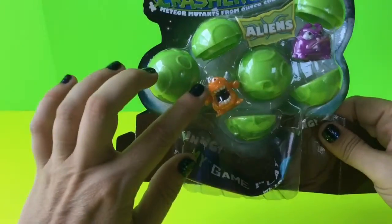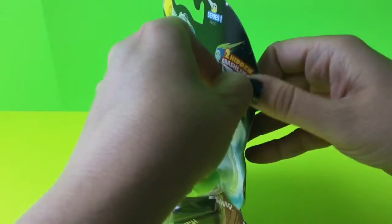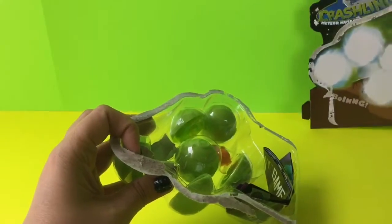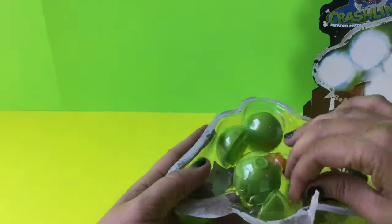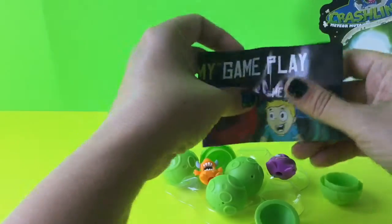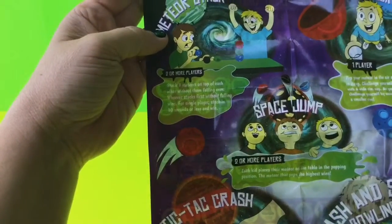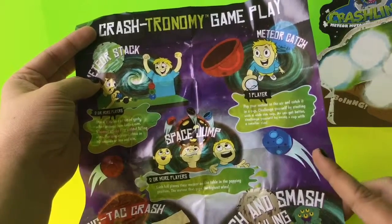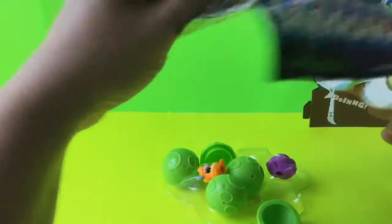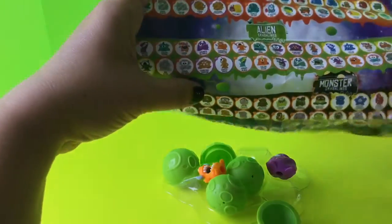When you open it, you see you have all of your figures inside and then also a little pamphlet. Inside there is an actual poster that shows how you can play different games with these — you can pop your meteor in the air and catch it in the cup. These meteors turn inside out and you can try to catch them. On the back it has all of the different collections and all the different ones you can get with your set.